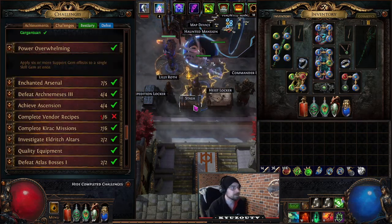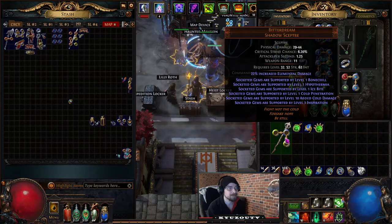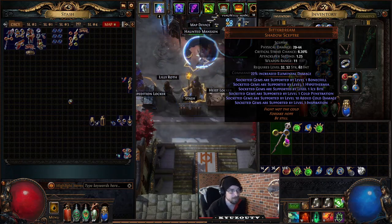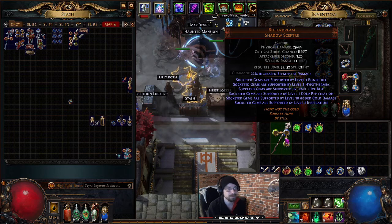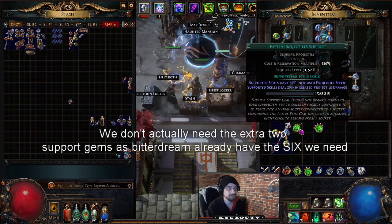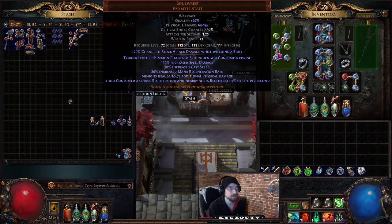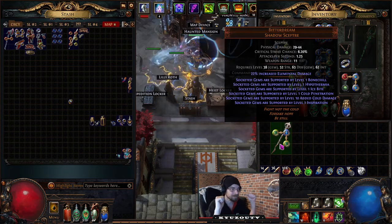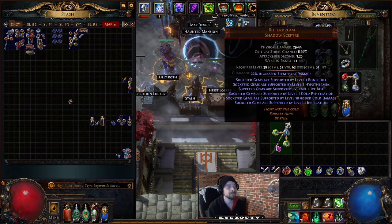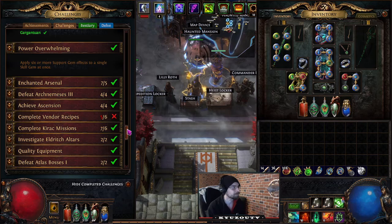Power Overwhelming: the easiest way to do this is to use a Bitter Dream, because it has a ton of support gems in it — Bone Chill, Hypothermia, Ice Bite, Cold Pen, Added Cold, and Inspiration. Take a skill gem like Freezing Pulse, slap it in linked, then add additional support gems that aren't already in the weapon. Importantly, you need to equip it — I tried many combinations without equipping and couldn't get the challenge.